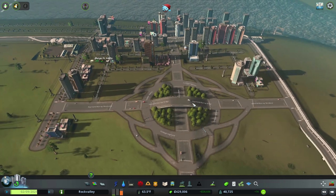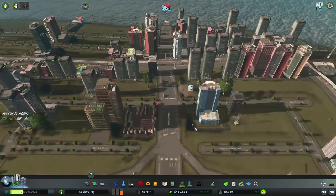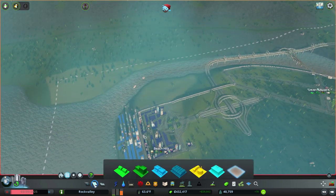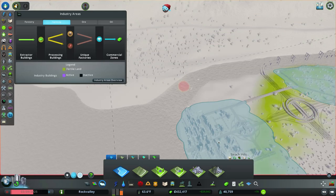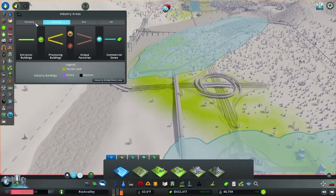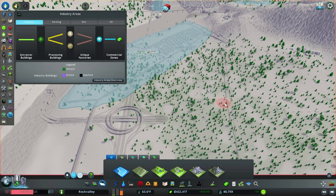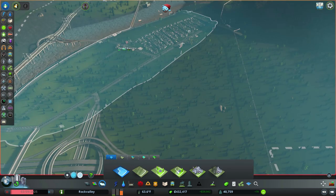I love how everything is great until you get to the stuff we just threw down, which should theoretically be the best — and it's terrible. Part of it is because we just threw everything down so all our buildings disappeared, so it's gonna take a little bit to get over here. Let's look here — oh, let's look here. Can we do farming? We could do some farming. We could also do some more forestry stuff over here.